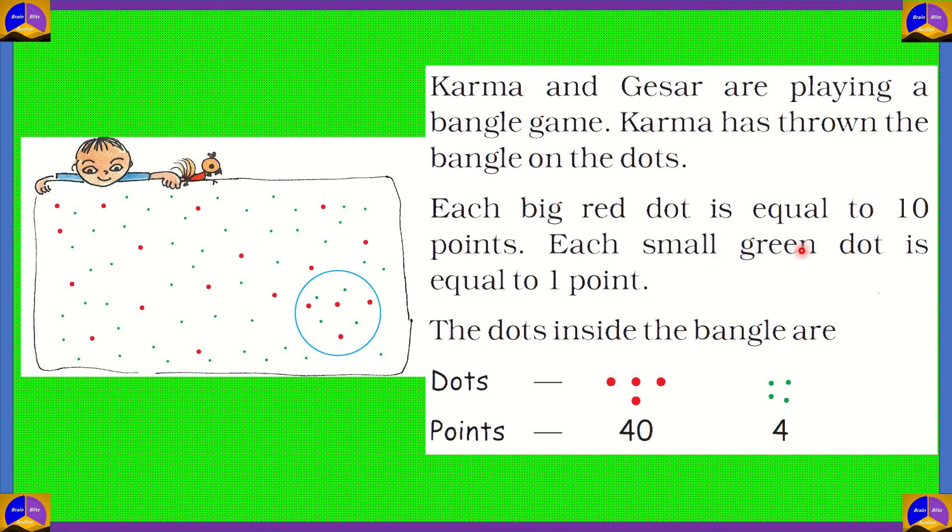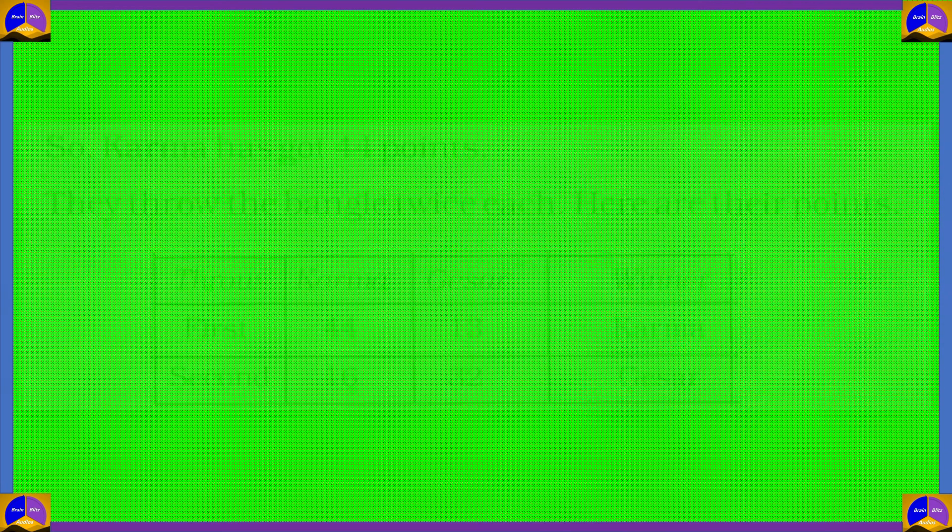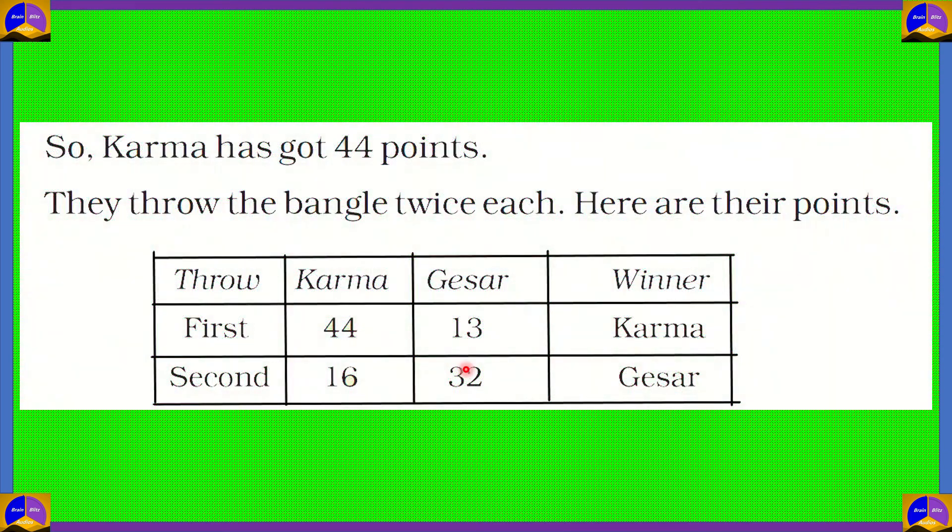And there are 1, 2, 3, 4 green dots, and 1 small green dot is equal to 1 point. So 4 small green dots is equal to 4 points. That means Karma has got 44 points, which is 40 plus 4.